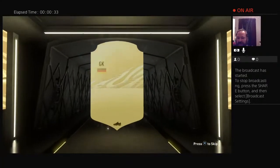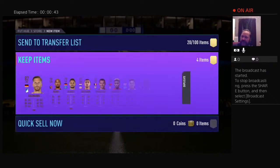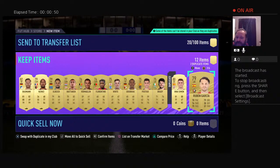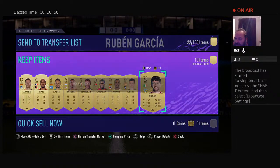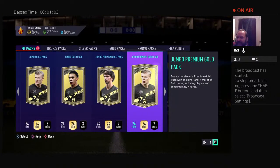We have a Rare Gold Ballman. This is a tradeable pack. We got Simon duplicate, Garcia duplicate, some fodder, but we can trade some of those. I'm sure we'll be able to make a few coins off of them.